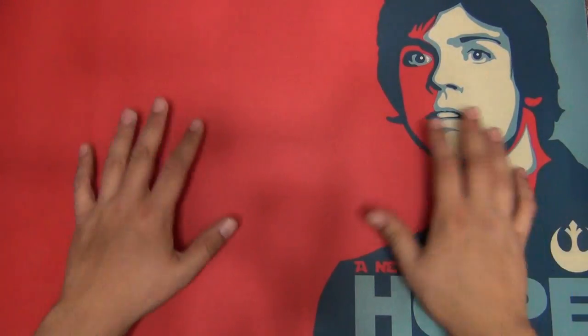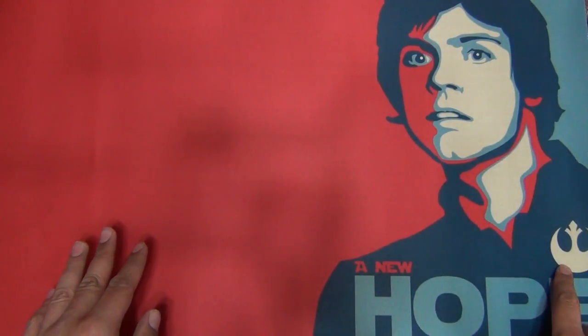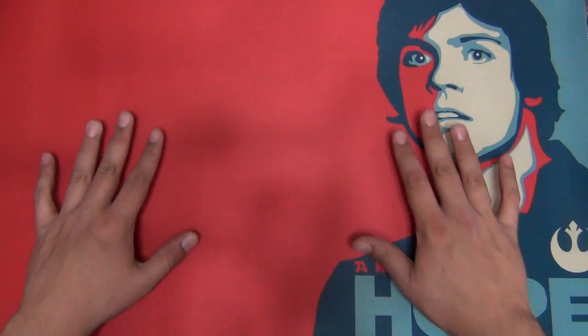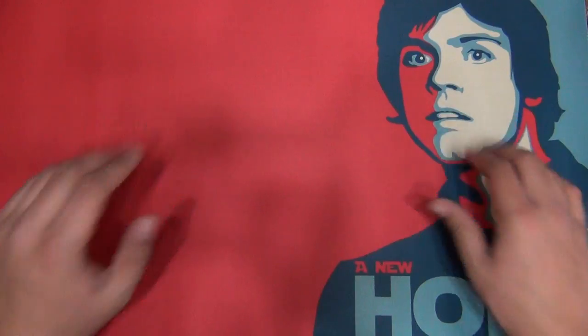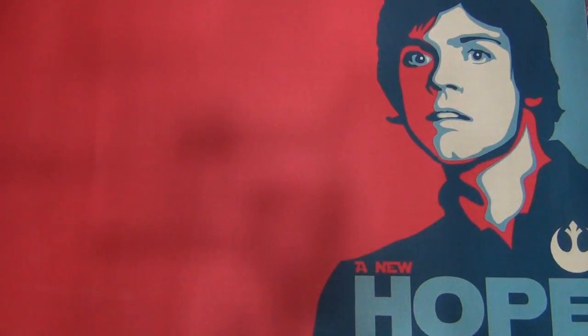What's up guys? Check it out — new playmat. I love it so much. Luke Skywalker's doofy face on there, it says A New Hope, got the Rebel Alliance symbol. It's just really cool, really nice. And I had to get this — I'm glad I had to get it.